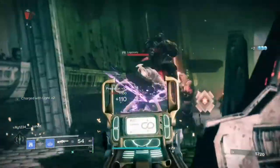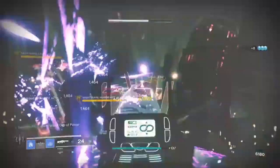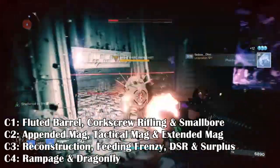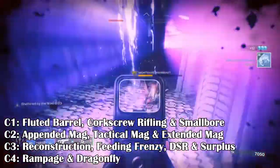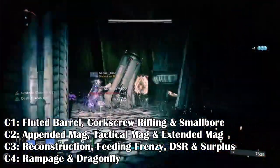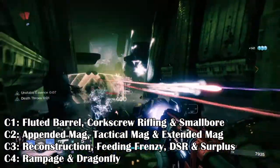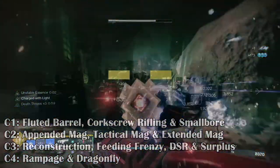PvP players can get great value from the weapon if they obtain a roll with Dynamic Sway Reduction and Under Pressure, making it as accurate as a scout rifle while still delivering punch per round. Recommended Traits: Column 1 — Fluted Barrel, Corkscrew Rifling, and Smallbore. Column 2 — Appended Mag, Tactical Mag, and Extended Mag. Column 3 — Reconstruction, Feeding Frenzy, Dynamic Sway Reduction, and Surplus. Column 4 — Rampage and Dragonfly.